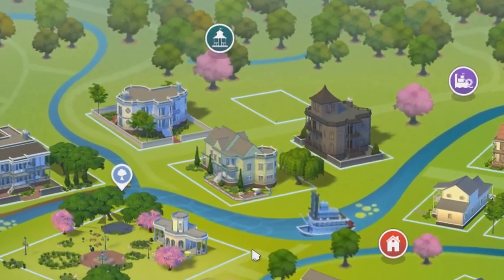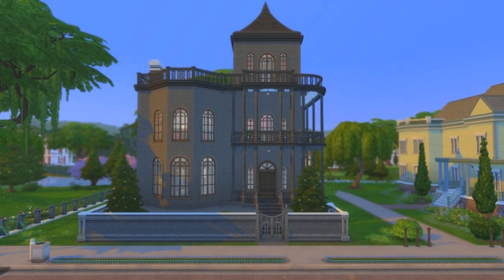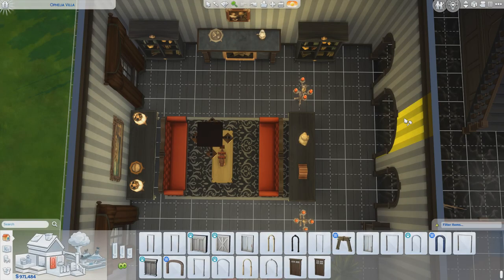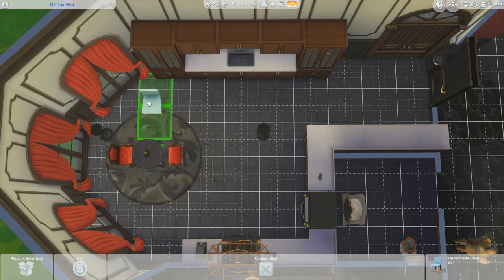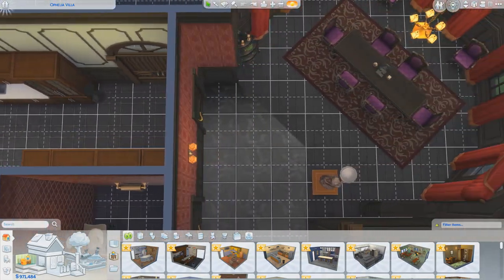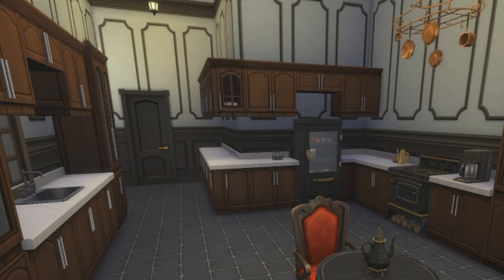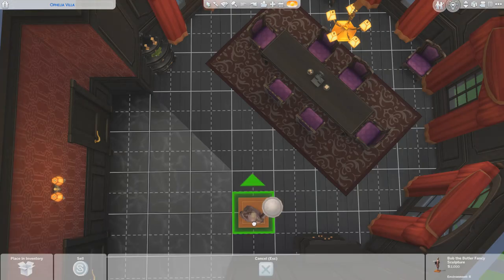We're moving into the really expensive houses now, and we start with the ugly queen of expensive houses, Ophelia Villa, home to the Goths. What is the point of the wall if you plaster it with arches? Just add one more and every Goth can have their own arch. Why is there this tacky chair sitting in the kitchen away from the table? Is Alexander not allowed to join his family at the kitchen table, and where is Cassandra going to sit? How many counters do you want? All of them, apparently. And whoever was trying to be fancy with this dividing line between rooms, just don't.